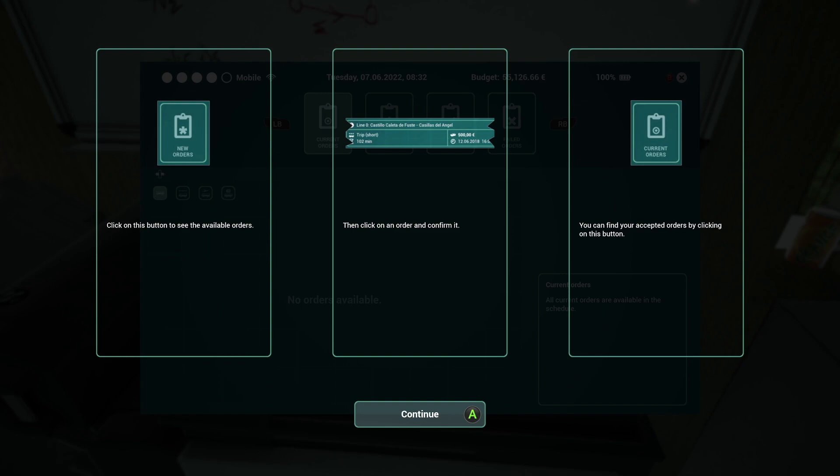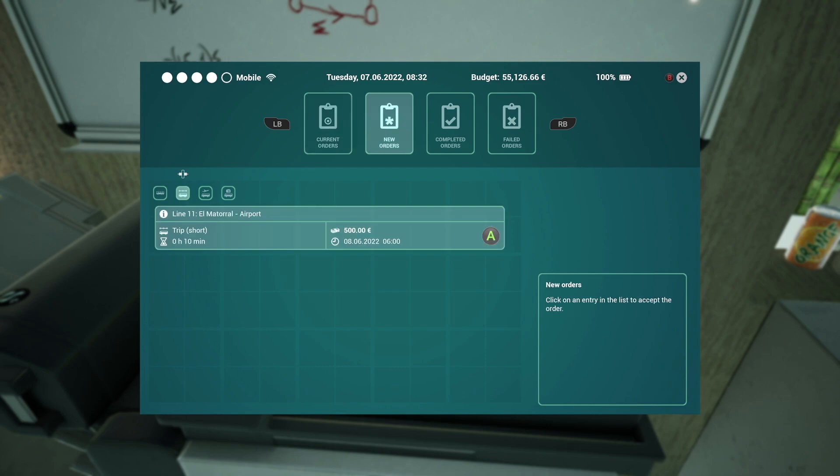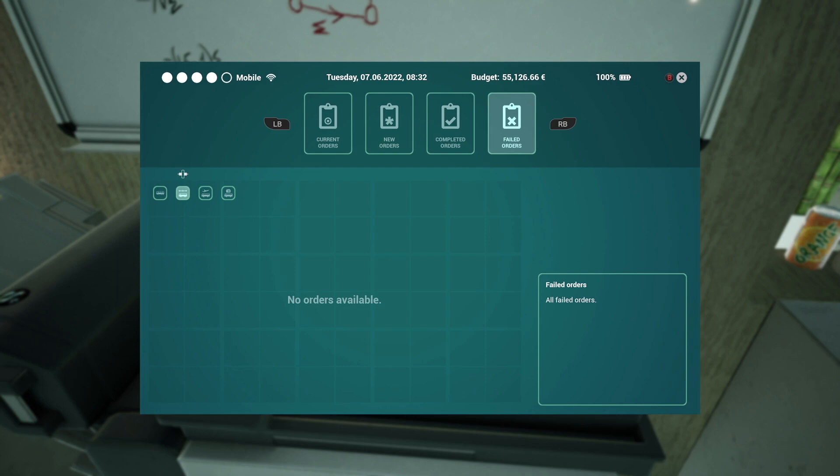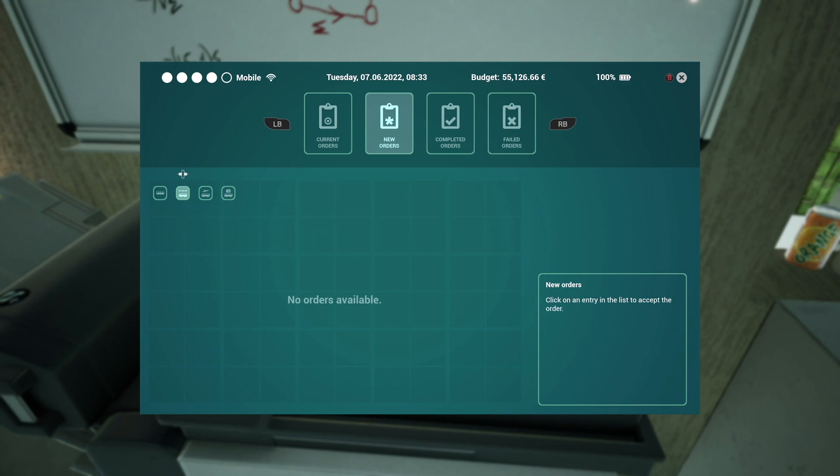It says click on the button to see the available orders, then click on an order to confirm it, and you can find your accepted orders by clicking on this button. So, current orders: none. New orders — looks like there's one available there. Completed orders, or failed orders — one. So there's 500 euros available for this one. It's just a short trip, 10 minutes by the looks of it, so that sounds ideal for our first one. And we're going to be doing a run to the airport by the looks of it. We'll press A here and that then goes into our current orders.